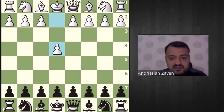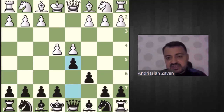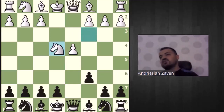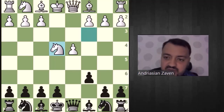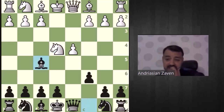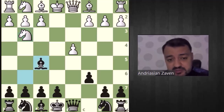Let's go for the main line: e4 c6 d4 d5 — it can be knight c3 or knight d2, doesn't matter. We are taking on e4, knight takes c4. Here the options are knight f6, knight d7, and bishop f5. Bishop f5 is the main and we will go for bishop f5, knight g3 tagging the bishop, bishop g6.